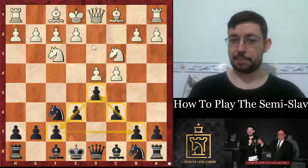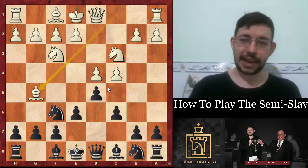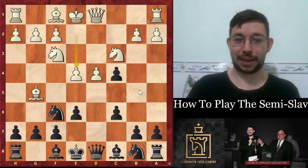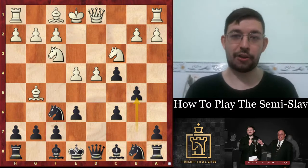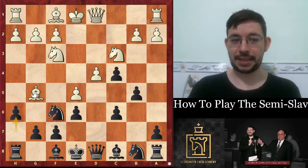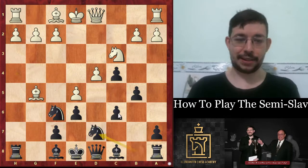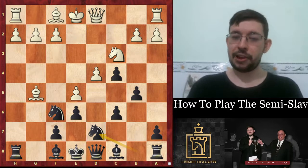The idea is not just to build the pyramid, but also if they play a move like bishop to g5, you get some extra options. The dynamic way is to take here. If you want some real hair-raising complications, I recommend learning the Botvinnik semi-slav with bishop h4 g5 — there's a whole ton of theory that should probably be covered in a separate video.